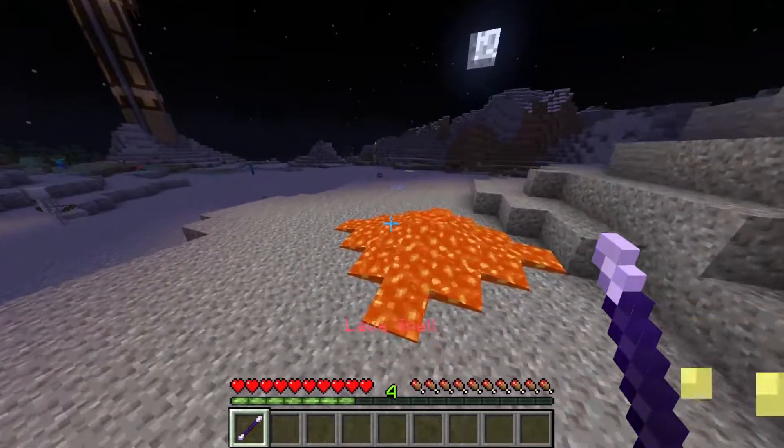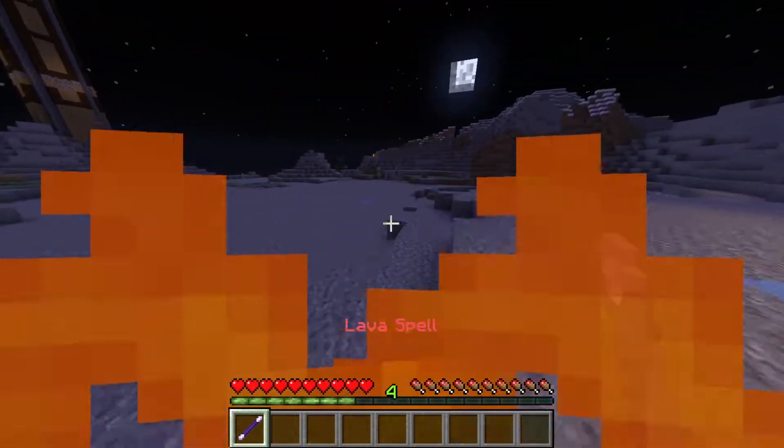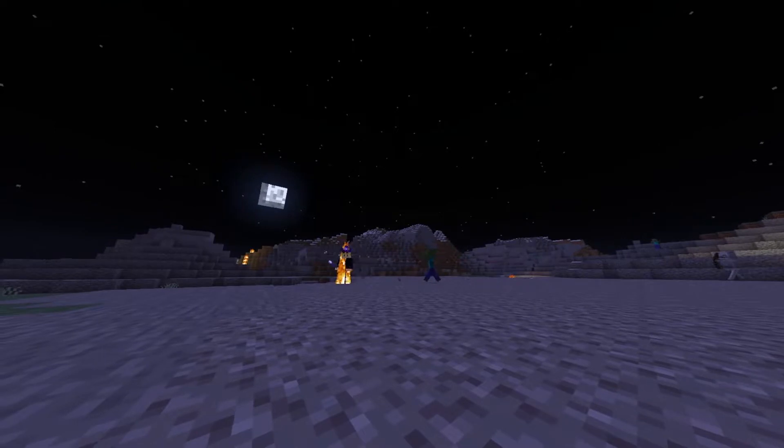Whilst holding the lava spell, you will be given the fire resistance effect, making you immune to burning. While you are on fire, you will be given Speed 3.